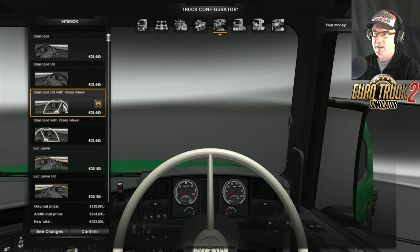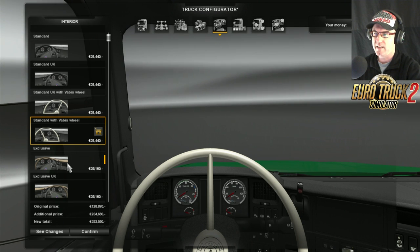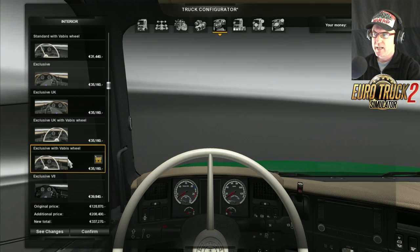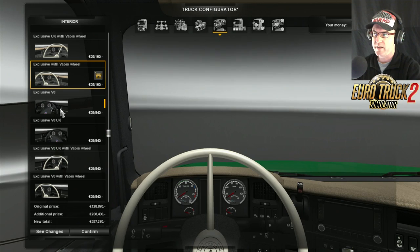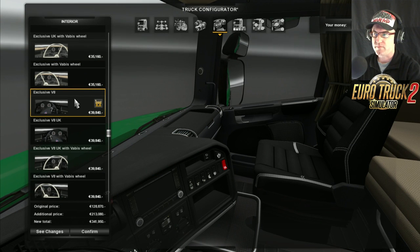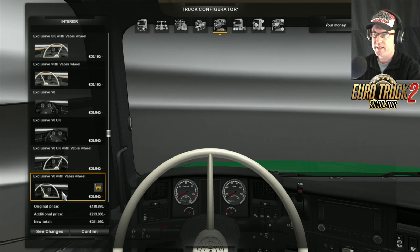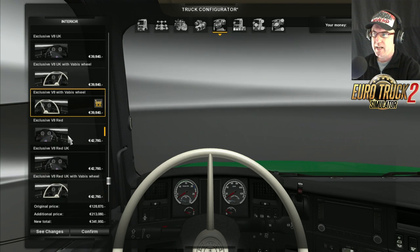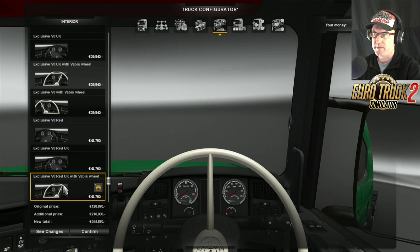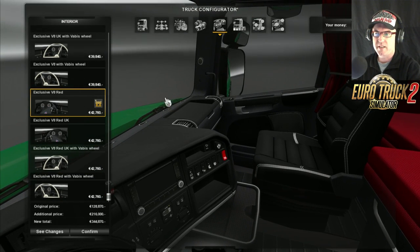We've got the standard UK, standard with the Scania Vabis wheel, Vabis wheel again but on the left-hand side, the Exclusive, Exclusive UK, Exclusive with the Vabis wheel, Exclusive on the left-hand side with the Vabis wheel, then there's Exclusive V8. Then the same on UK with Vabis wheel and the EU with Vabis wheel. The Exclusive with V8 red is my favourite - I think it looks wonderful.